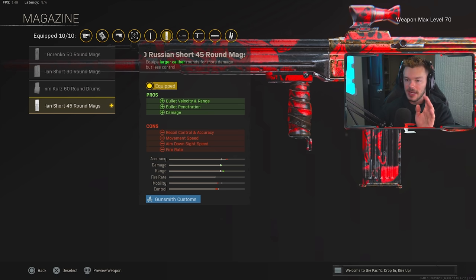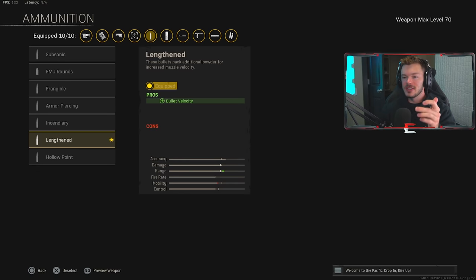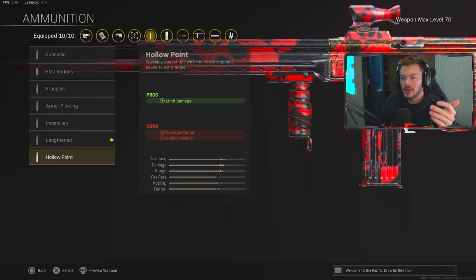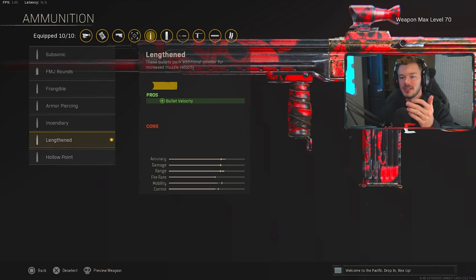For ammunition we're running the Lengthened caliber bullet for increased bullet velocity. On an AR you want Lengthened so your bullets hit and register faster with less travel time — especially on a medium-to-long range gun. If you're running an SMG, you'd probably want Hollow Point to increase limb damage for close range since people are moving around a lot. But on this AR, Lengthened is definitely the way to go.